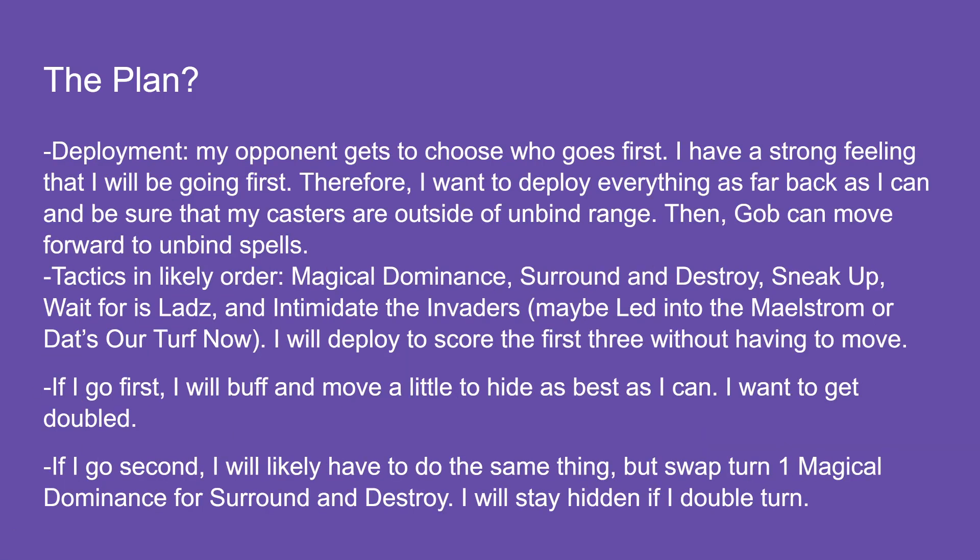For deployment, my opponent gets to choose who goes first so I have a strong feeling I'll be going first. I want to deploy everything as far back as I can, ensuring my casters are outside of unbinding range, then Gobsprack can move forward to unbind spells. My likely tactics in likely order: Magical Dominance turn one — everything out of unbind range, so I can get all my spells off no problem.